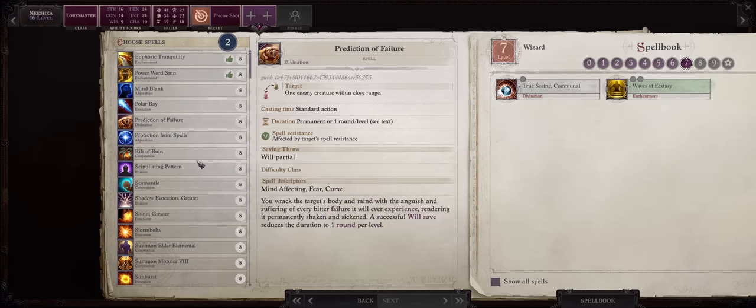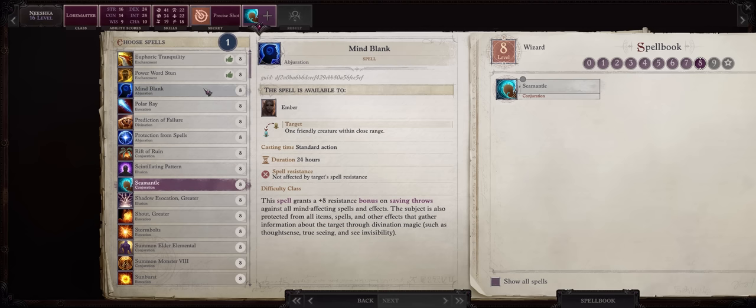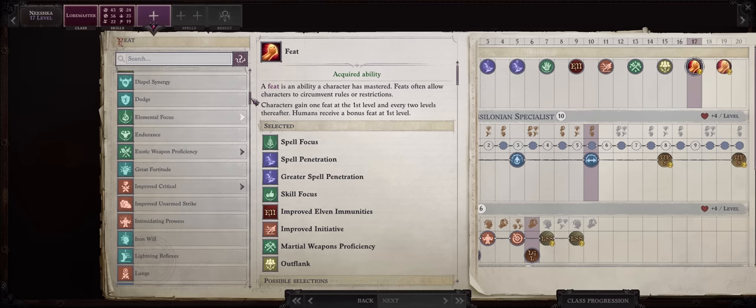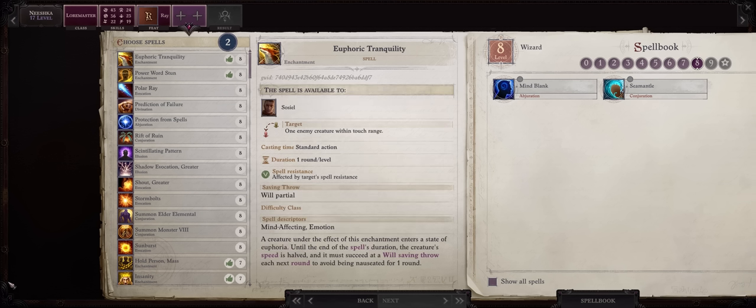Now for level 8 spells, definitely Seamantle, one of the best self-buffs in the game, and then Mind Blank. For level 17, this is when I'd get Improved Critical and then Ray. Rays don't have high critical range unless you go with Trickster — it's only 19-20 with Improved Critical, but the extra damage can make a big difference.